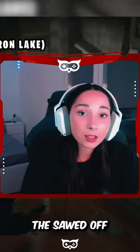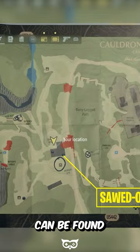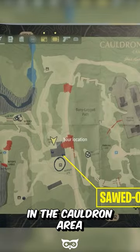In this video, we will tell you how to get the sawed-off shotgun in Island Wake 2. The shotgun can be found in the General Store in the Cauldron area.